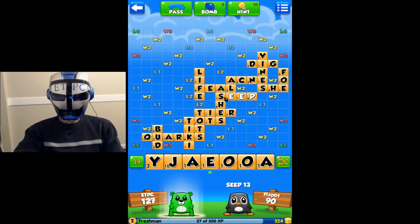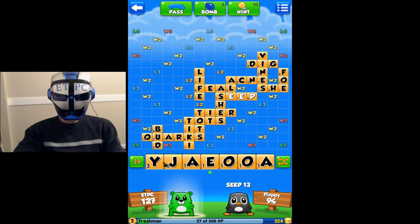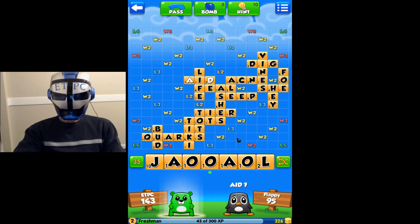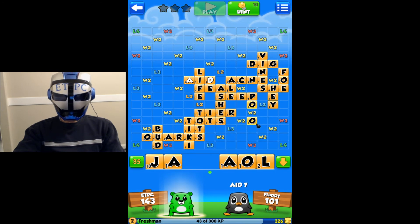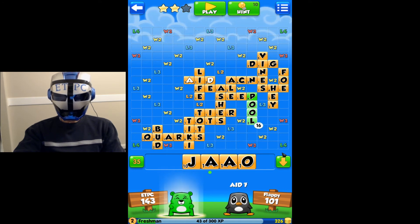When — how do you win this game? I'm not sure. Oh, he got 'seep' — he's gaining on me. 'Quarks.' H-E-Y — play that one. See what he's going to play — 'aid' and D. 'Poo.' No — 'poo.' Let's call that good — 'pool.'